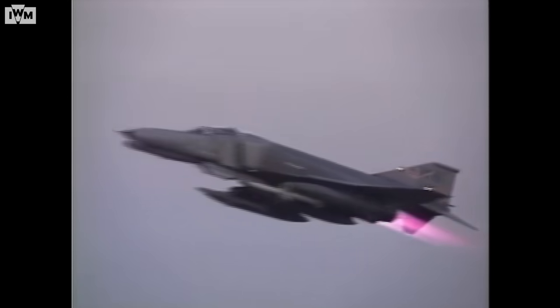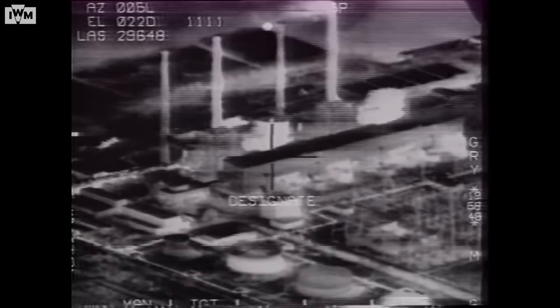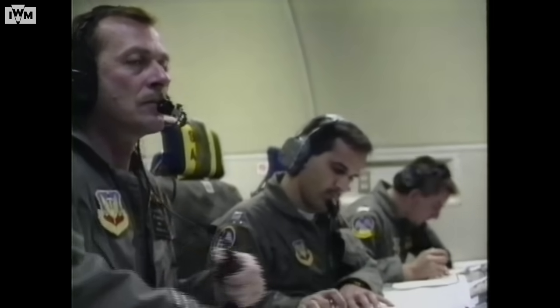At 2:38am on the 17th of January, the air campaign began. The scale of the assault on that first night was incredible. Coalition attack helicopters destroyed Iraqi radars, cutting a 20-mile gap through which strike aircraft could flow. F-4 Wild Weasel units hit Iraqi air defences alongside A-6 Intruders and F-18s, while F-111s, F-15s and A-10 Warthogs struck military targets and radar sites throughout Iraq. At the same time, F-117 Nighthawks orbited Baghdad undetected, destroying command and control installations with assistance from Tomahawk missiles launched by US ships in the Gulf. Further away, B-52s fired cruise missiles at power stations, while U-2s, AWACs and refuelling tankers circled overhead.